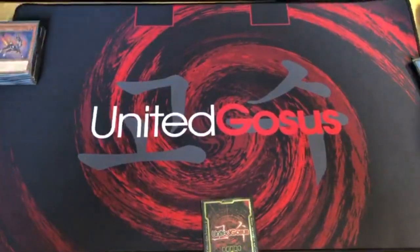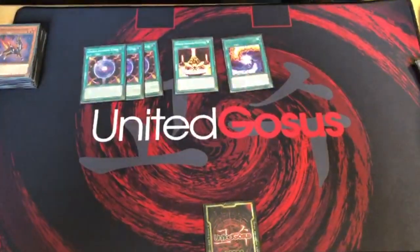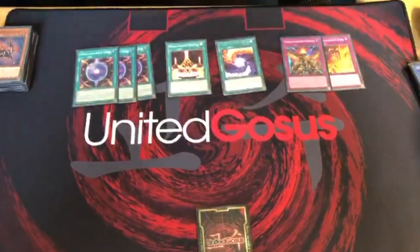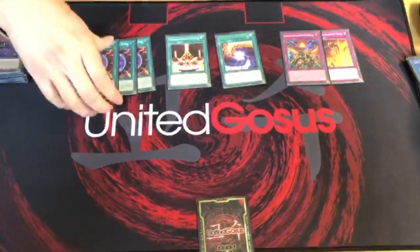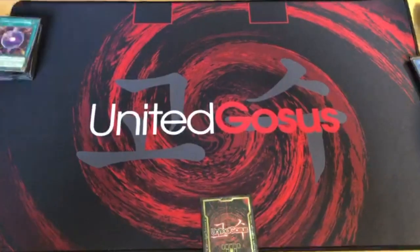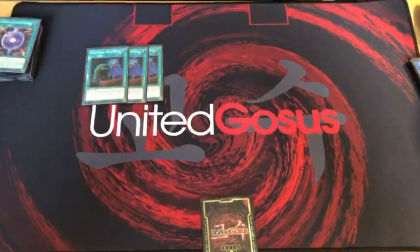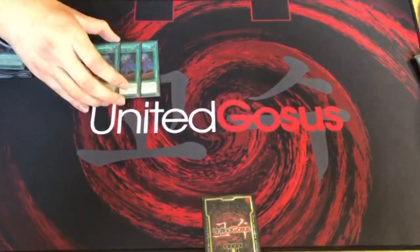For our spell line-up, we played the standard spells, each one, and the traps — both traps. Nothing to talk about here. Also three Cord to protect us from hand traps or use them as traps.